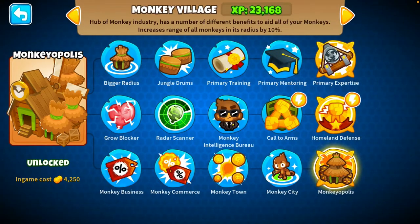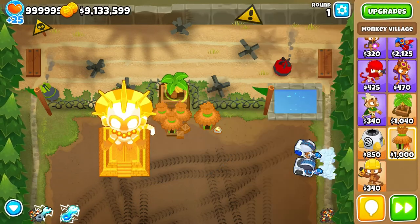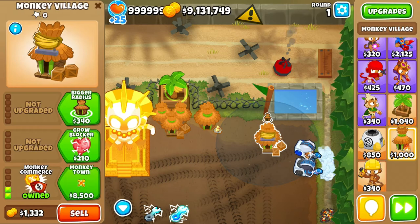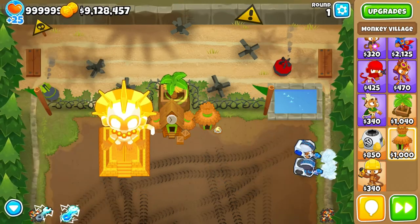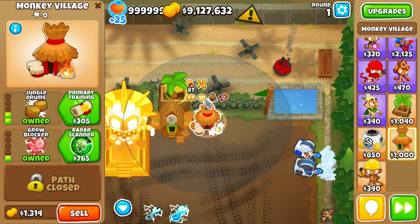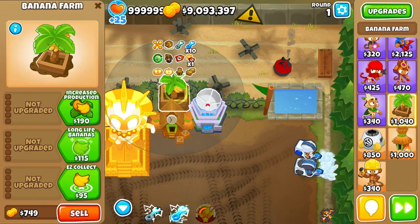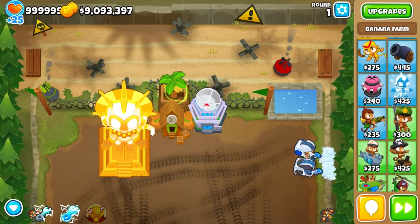One village will be with the bottom path, but we can't do monkeyopolis because that'll actually consume the banana farm. So what we're gonna do instead is put a monkeyopolis right here so I don't accidentally buy it - I'm gonna put a monkey city. Then right here I'm gonna upgrade to jungle drums and then all the way to more defense, and now it has a bit of buffs.